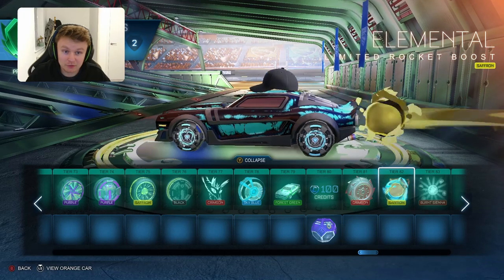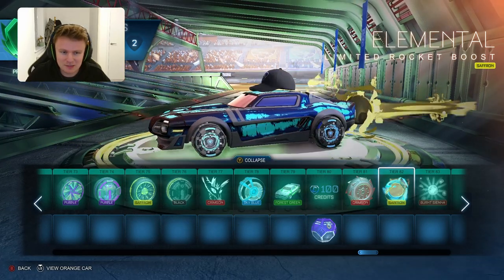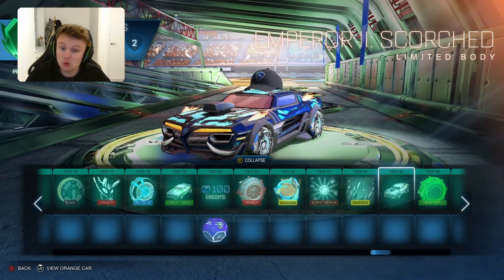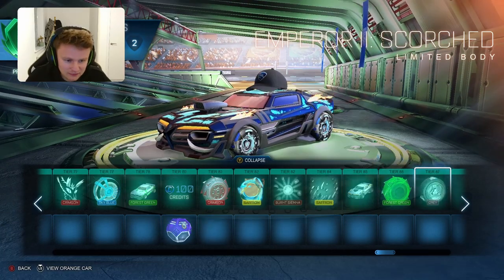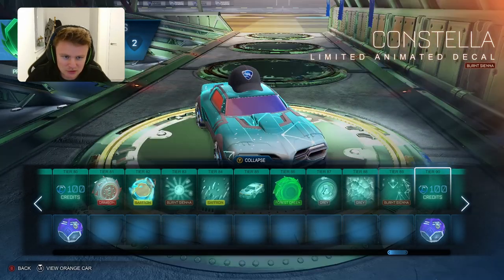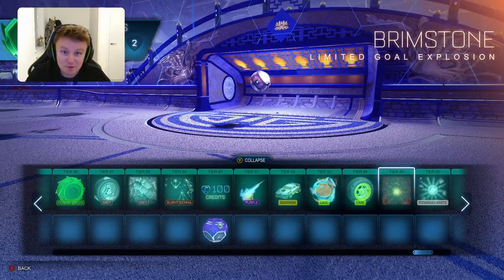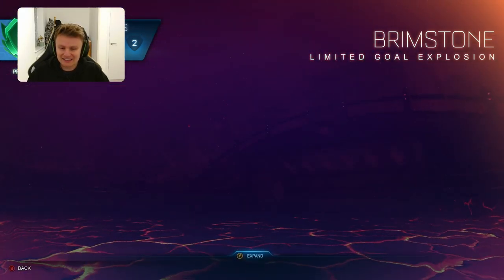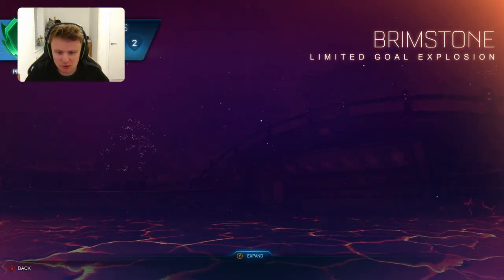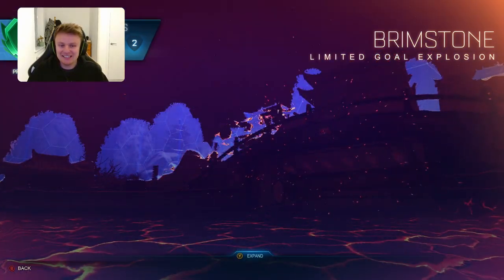That's quite a cool little saffron - it's almost like titanium or gold, almost like alpha boost. Then the Emperor Scorch - so they're implementing some flames onto the car there. Another space themed Constella. Oh here it is - it's Brimstone. That is the best gold explosion they've had on the game, hands down. The frozen one I think is better too, so hopefully that one will come up soon. But look at how cool that gold explosion is - that is insane.